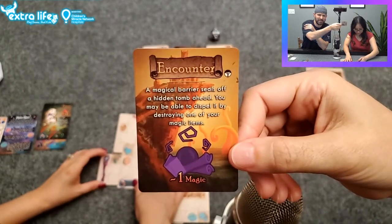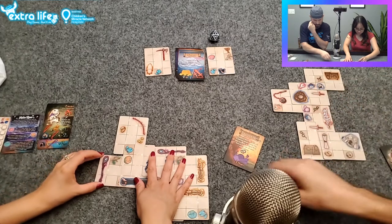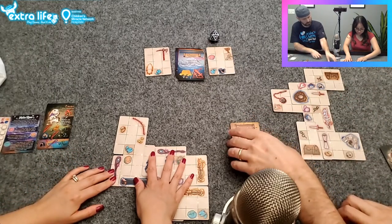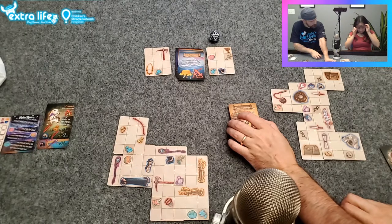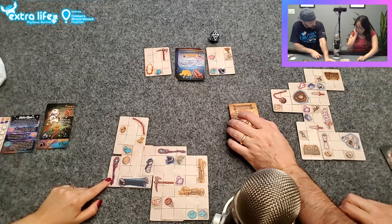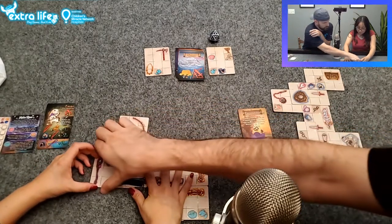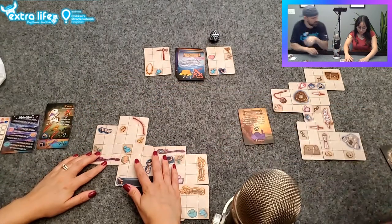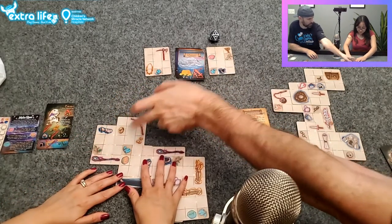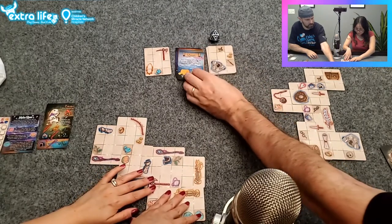Encounter: a magical barrier seals off a hidden tomb — you may be able to dispel it by destroying one of your magical items. I have no magical items within destroyable range, at least not that I want to destroy. I'm placing this underneath — not all the way, just here. See, I would have done it that way — you kept that as an extra point and got rid of what was under there. Alright, I can't accomplish this encounter so I'm just going to cover up that wonderful thing you needed.